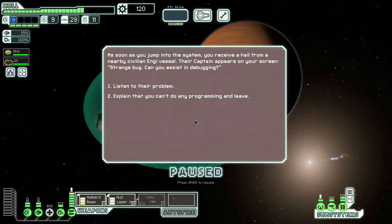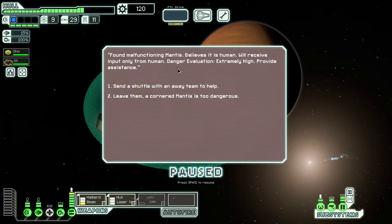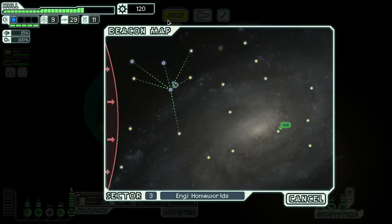There's a strange bug — can we assist in debugging? Found a malfunctioning Mantis that believes it is human. Will receive input only from human. Danger evaluation extremely high. I believe there's a blue event if you have a human, but as is, I think this event doesn't do anything for me. Good luck with your Mantis.